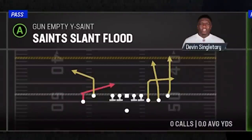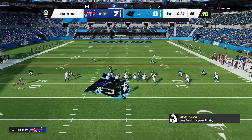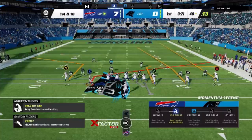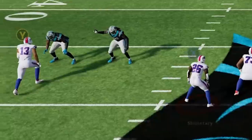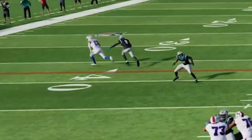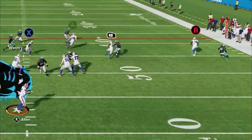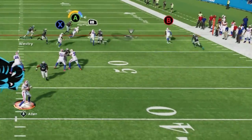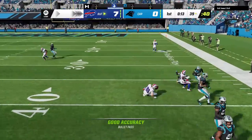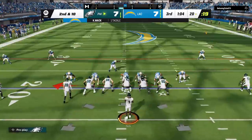The Saints Slant Flood is also a very good play. I typically motion this guy in the same way as the original play and put him on a streak. I left him on a slant this time to have a second option, but you can see the Y route gets outside of man coverage the same way it gets outside of zone — it's a very glitchy route. The A route's tight end should beat just about anybody in coverage. We still made a very easy play with two guys open, so that wraps up the video.